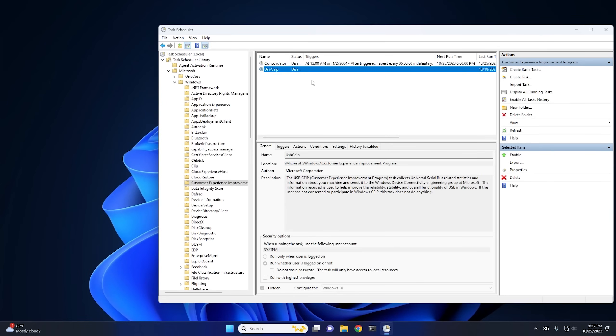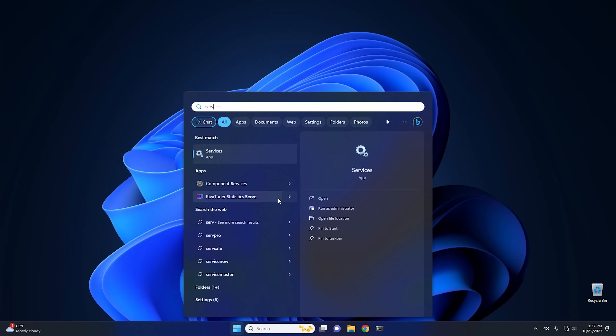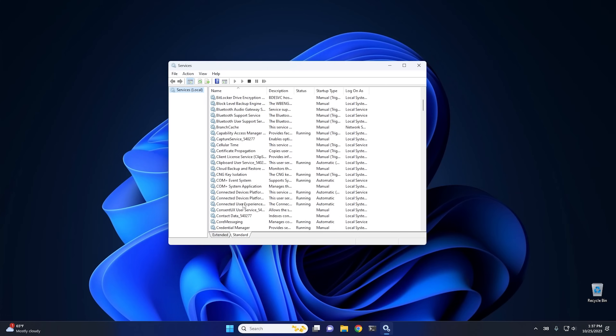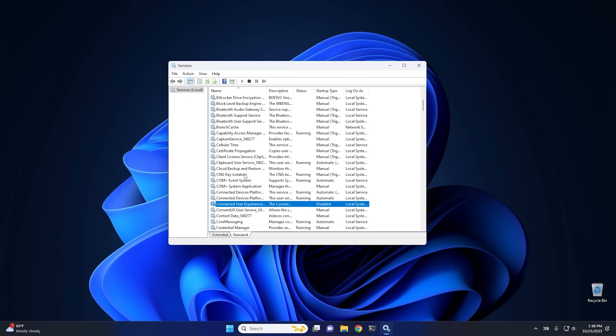Close Task Scheduler and open Services by typing 'services' in the Start menu. Scroll through the alphabetical list to find Connected User Experience and Telemetry — it's currently running. Double-click it, set the startup type to Disabled, click Stop, then hit OK.